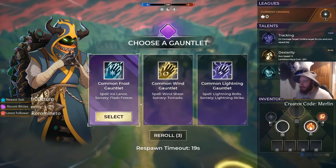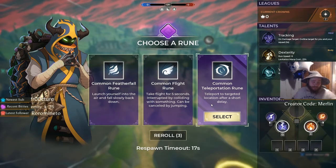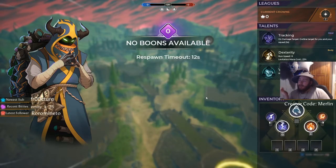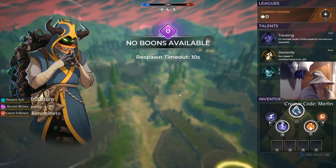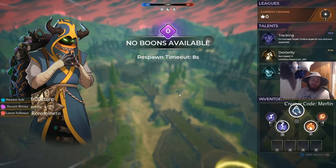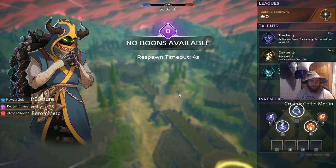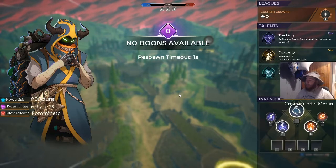When you load into a match, you'll have your first interaction with the merchant where you get the choice of your offhand gauntlet from a selection of three random ones. Subsequently, you get a choice of a random rune — your options are three out of the eight or nine available. Don't worry too much about these choices because they're common gauntlets and you'll be replacing them quite quickly anyway.